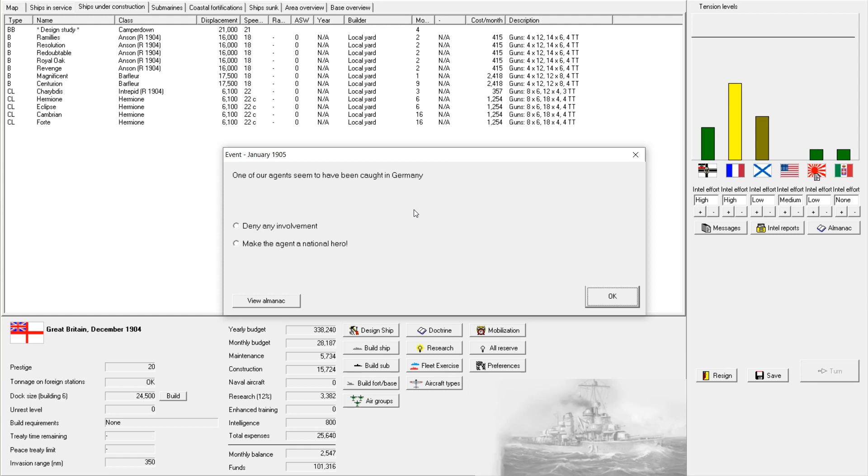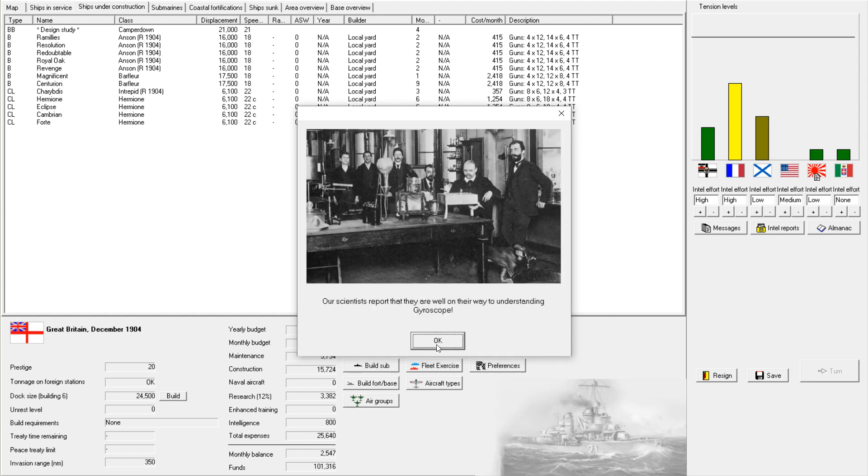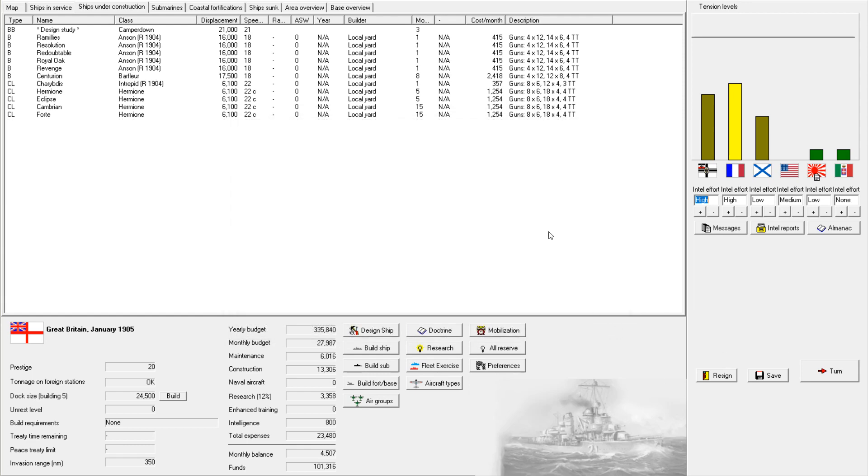One of our agents seems to have been caught in Germany — clearly he was a national hero trying to discover all sorts of important information about the dastardly Germans. We're well on our way to understanding gyroscopes for better torpedoes — that's always nice.